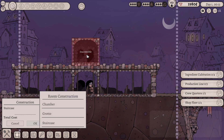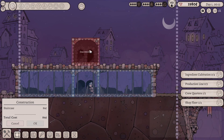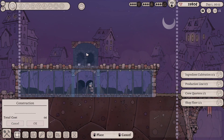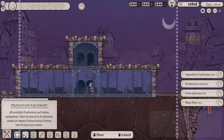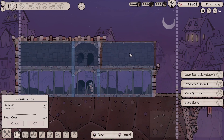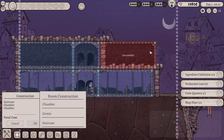It says inaccessible, so let's cancel that. Let me build one more basic room. Let's build another staircase up here — inaccessible again, cancel. Let's go back to building that staircase right here, and then build another chamber right over here and right over here.